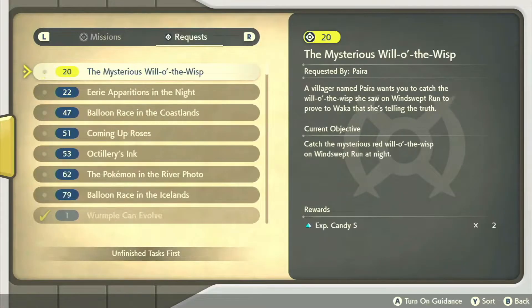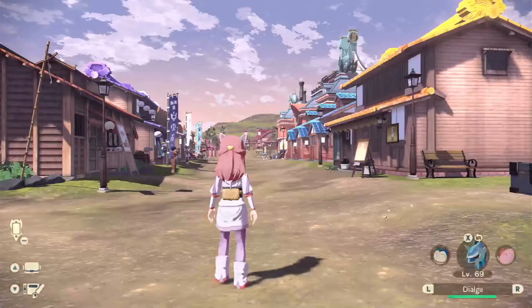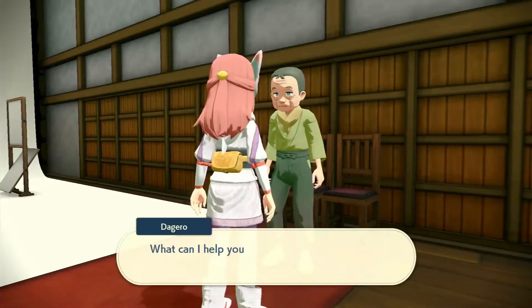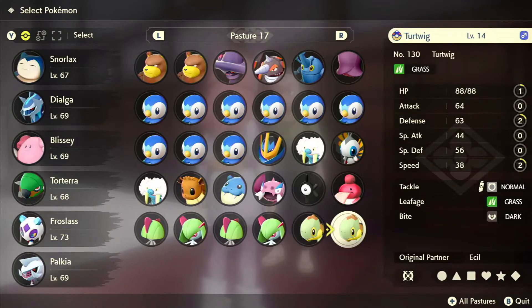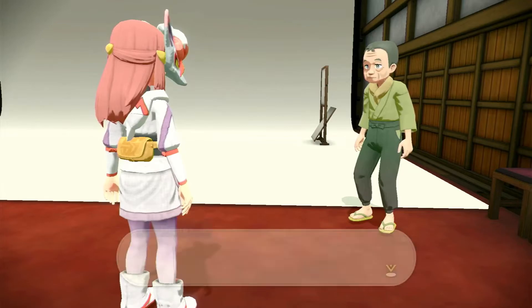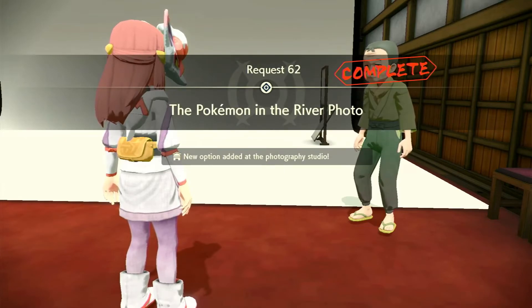Okay, so now we're back to Jubilife to close this Request Number 62. We're gonna go back to Daguerro. Okay, so the Pokemon that he's referring to is a Turtwig. Request Number 62 is complete: The Pokemon in the River Photo. Thank you guys for watching and stay tuned for more.